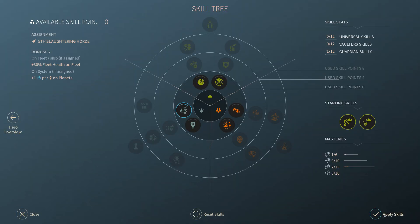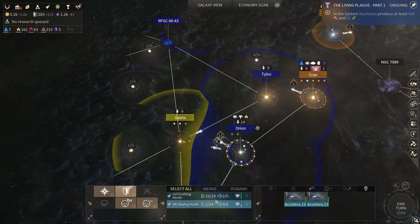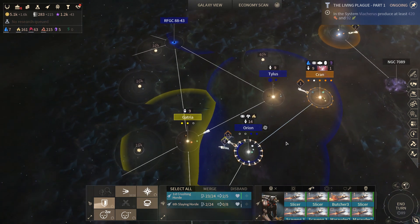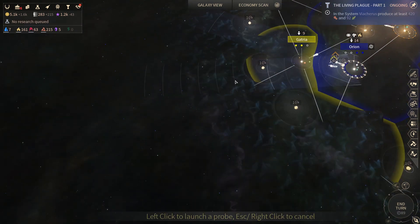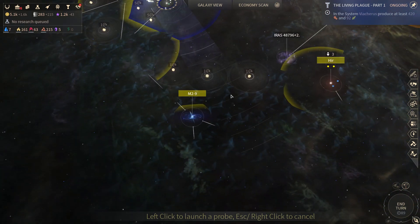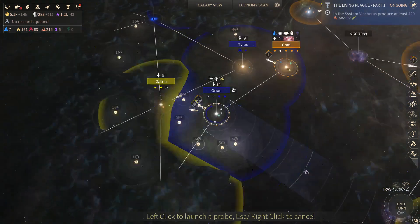We're gonna find something out over here — we're going to discover something. With this fleet having basically no points of movement left and wanting to sit in place anyway, this is probably a pretty good time for us to drop some more probes. Let's see what's down here. Man, I have a lot of probes.